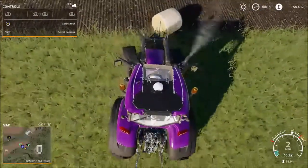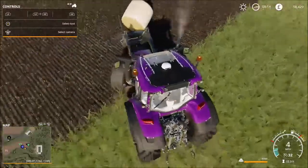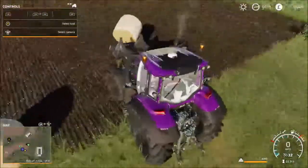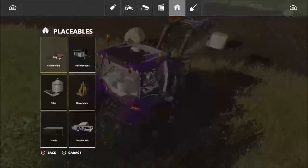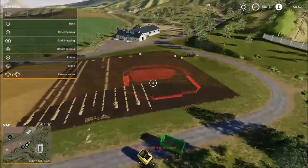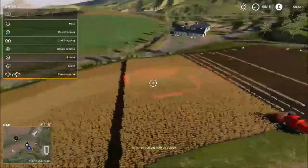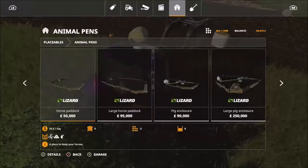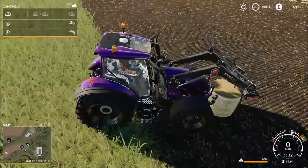I wanted to be clever and get two bales at a time, but I'm just not that good. Just pop that there. Try again — if at first you don't succeed. Horse paddock — what do you mean it collides with an object? There's no object to collide with. I don't get that. Unless it's because the combine's on there maybe. I'll quickly get these out of the way and take it from there. Let's just shift this out of the way — horse paddock, please!